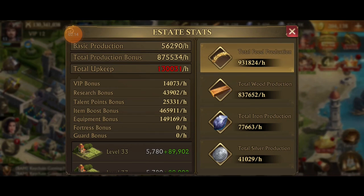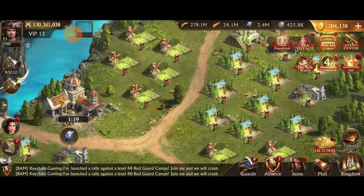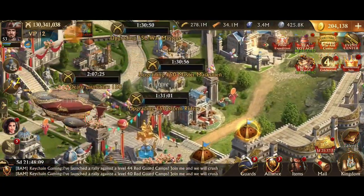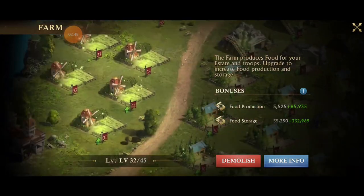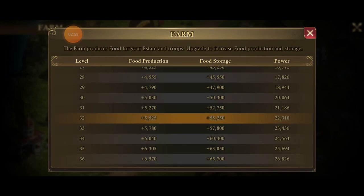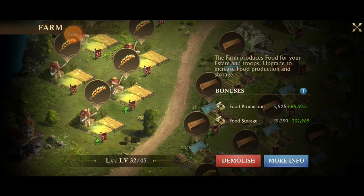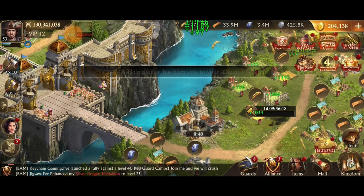Right now, with everything boosted, I'm at 931,000 food production per hour and 837,000 wood production per hour. I haven't caught the wood up yet because in the last event I went up to castle 33 and haven't finished all the farms yet. Right now we're at 931,800. Upgrading a farm from 32 to 33 is going to increase the base food production by 2,200 — so not too bad, but that's multiplied by tons and tons of stuff. Let me do one upgrade and then we'll check again to see how much it gained.